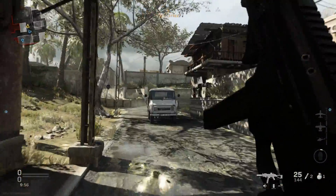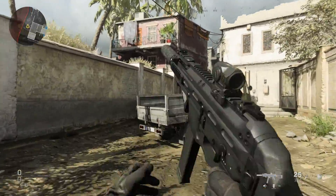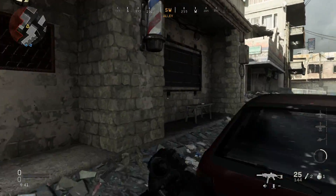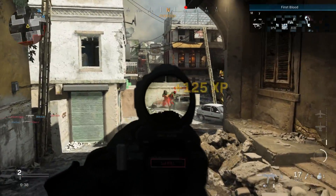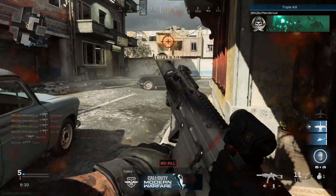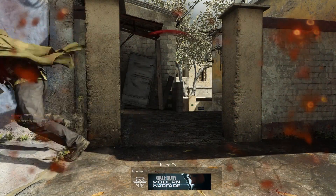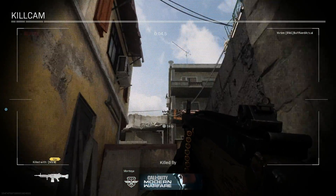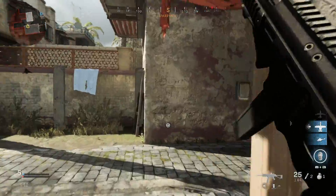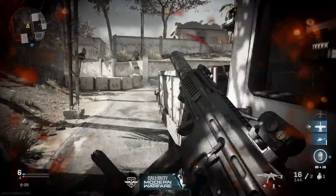Now that we're in game with our LWRC SMG 45, let's see how it handles against bots. While outwardly this may resemble the UMP 45, it's actually built off of an AR platform and has a unique gas operating system — LWRC's own in-house design. You can see the rate of fire is slow, easy to control the recoil, and it hits really hard. In real life, although this uses UMP-style magazines, the SMG 45 model uses LWRC's in-house short-recoil delayed blowback operating system.